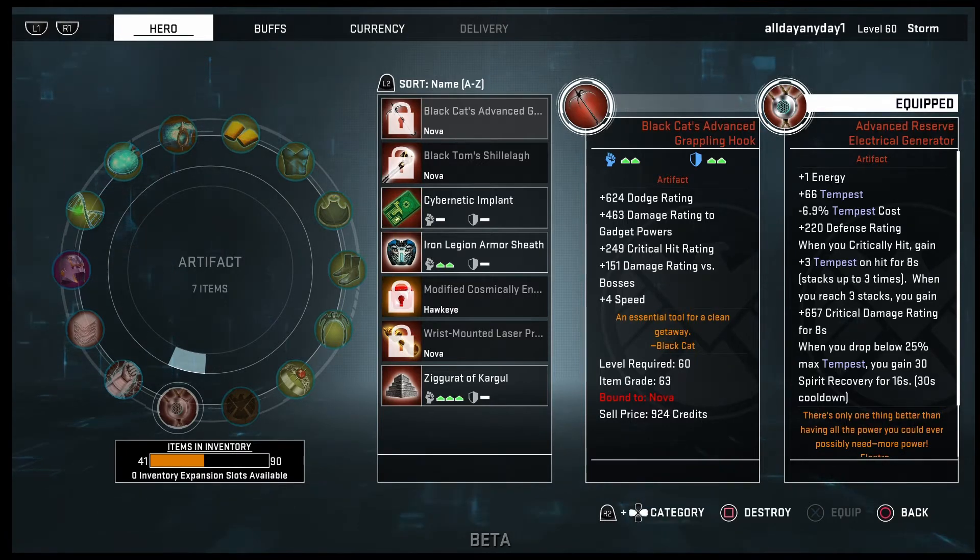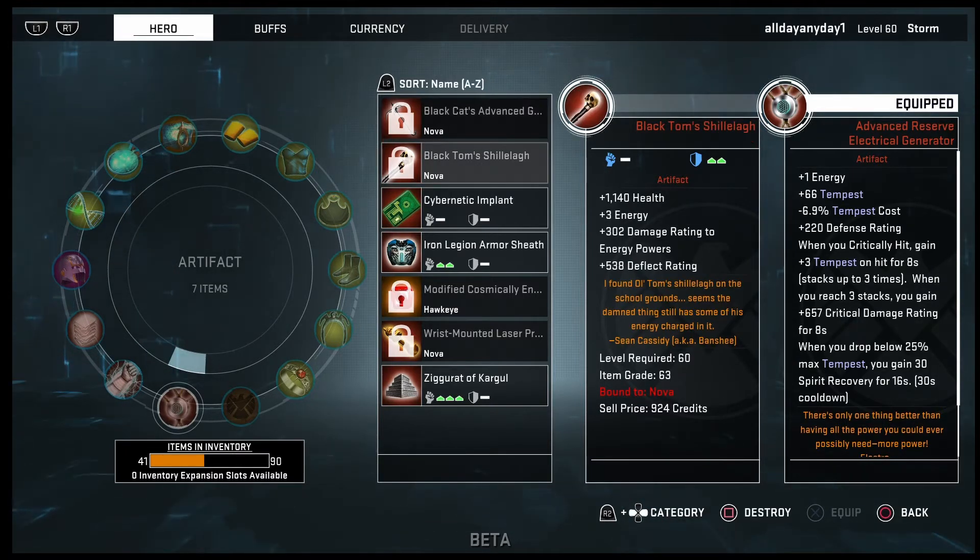Black Tom's Shillelagh — I completely forgot where you get it but I know you can get it from the Shield Supply Box. It gives you a nice amount of health, plus three energy power damage, and deflect, so all of that is actually pretty nice to have for Storm.